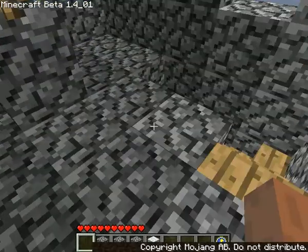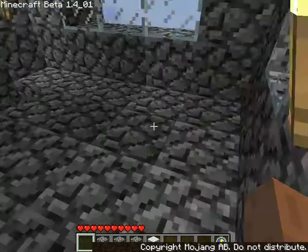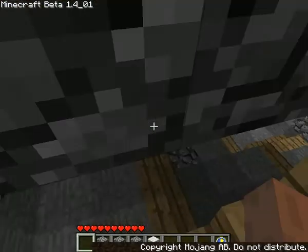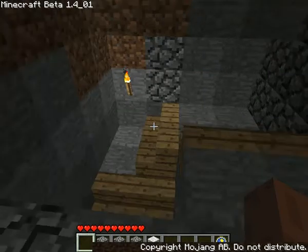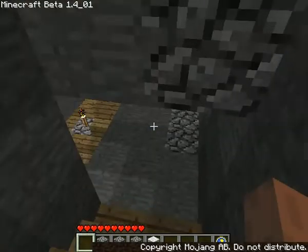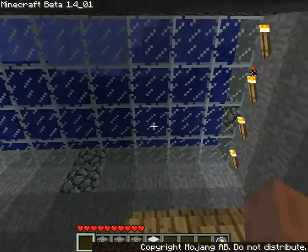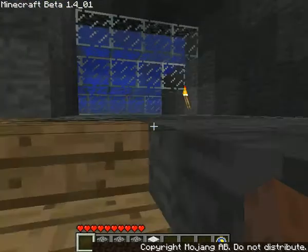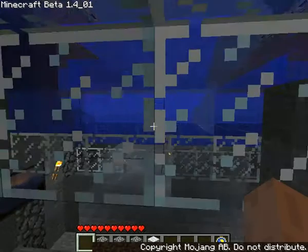I'm going to take you down into the castle and show you the inside of this magnificent aquarium ceiling floor thingy that I made. I have a window looking into the ocean — that was kind of like my first experiment with building underwater and mining underwater. And then I made this.